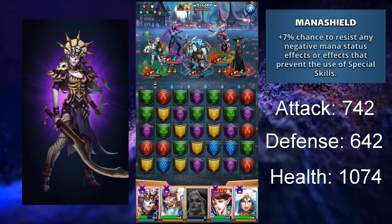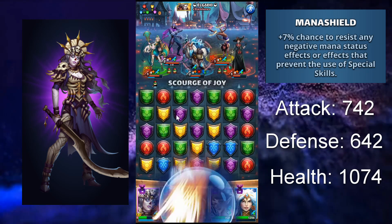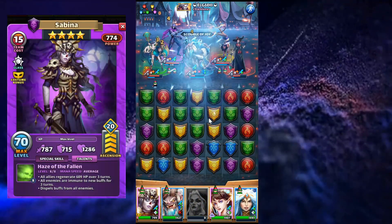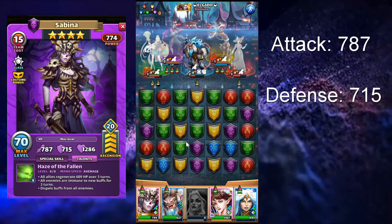Those are damn good stats for a four-star hero in my opinion. But if you decide to put emblems on her — which you should — I focused on defense and health in my path. With max emblems I got my hero to 787 power, 715 defense, and 1286 health.